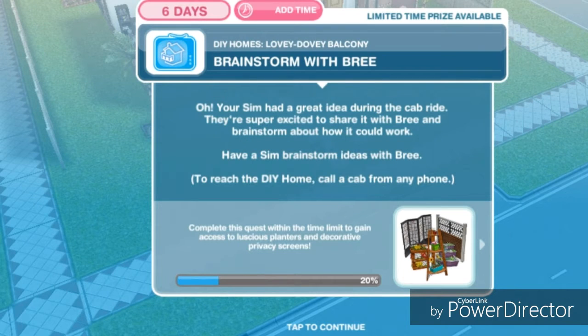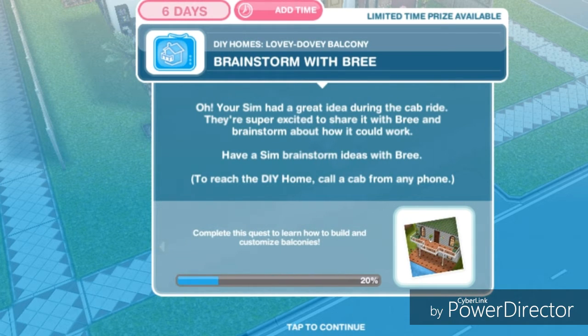Brainstorm with Bree. Your sim had a great idea during the cab ride and is super excited to share it with Bree and brainstorm about how it could work. Have a sim brainstorm ideas with Bree. To reach DIY Homes, call a cab from any phone.